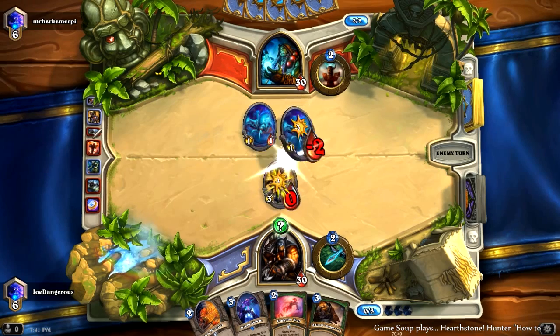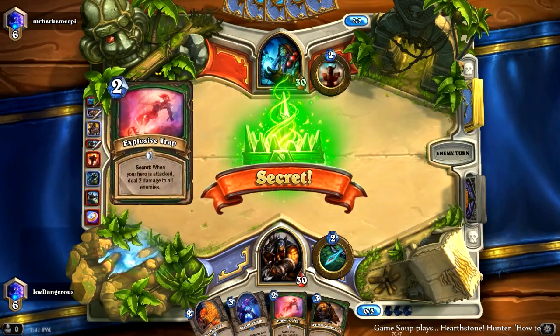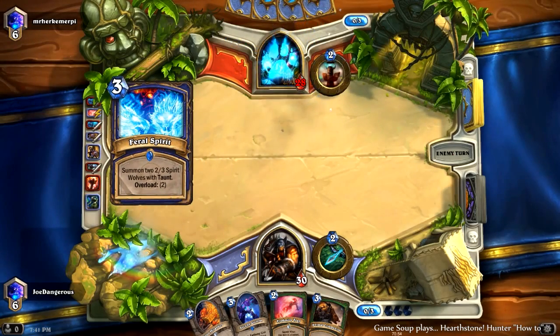On the next turn, most likely the play is going to be Loot Hoarder and hero power. You want to be from turn four on using the hero power every turn whenever possible, unless you have a really good reason not to.